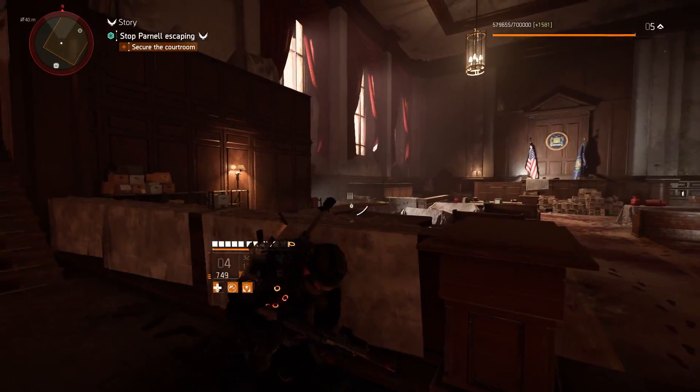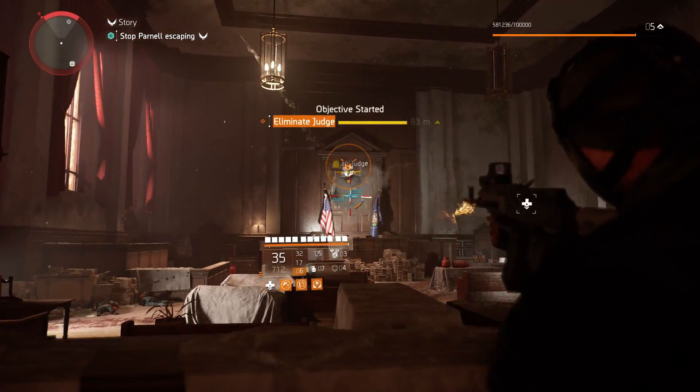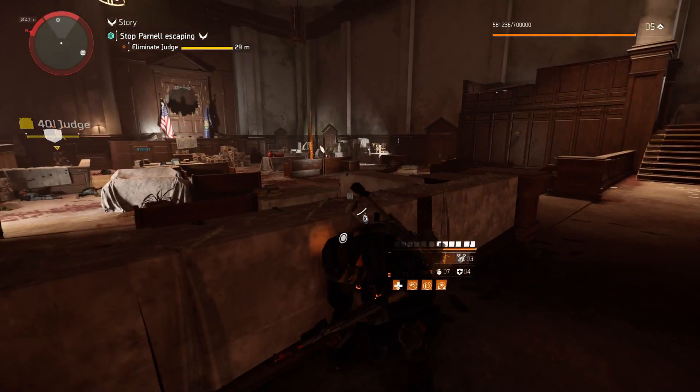You'll want to progress through the mission until you get to this point — it is quite a large mission. You'll be in this courtroom and the judge named boss will just jump through that wall there. Just clear up this area and I'll show you where you need to go.